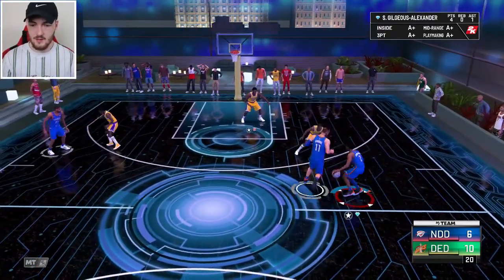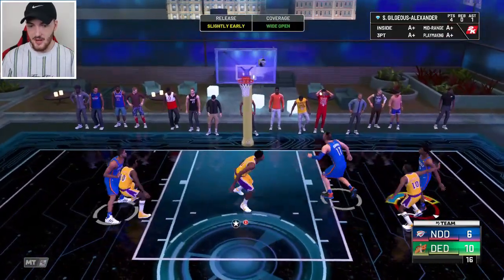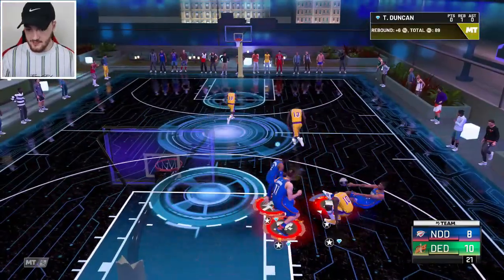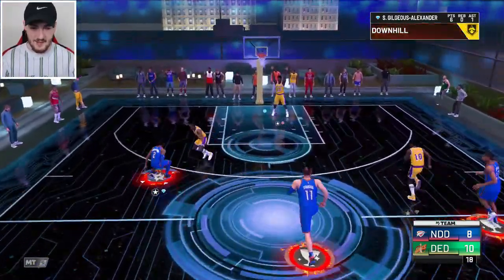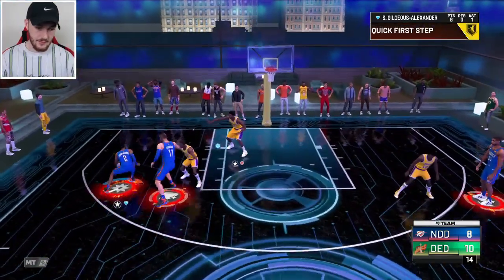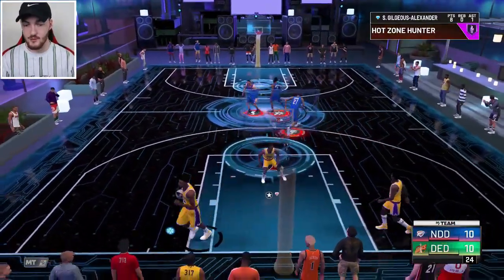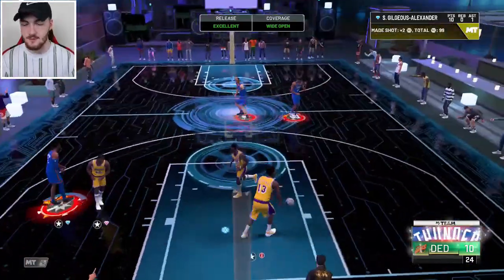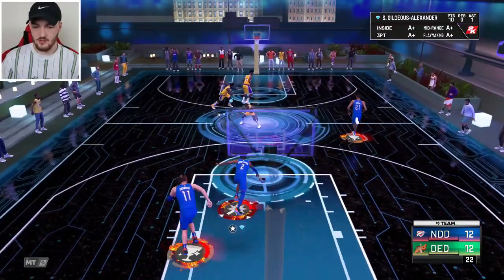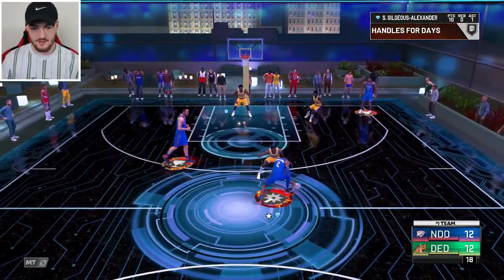We're getting a lot of stops but our opponent keeps getting the offensive rebound giving him second chances. Shay on the mid-range — good shot with a takeover. We got a steal — we're playing good defense but our opponent just gets lucky with some offensive boards. Come on, by the midi again — this time it's green and we do tie it up. Shay steal off the inbound, pull the trigger — back-to-back green mid-rangers. I love the mid-range game — it's a 92.